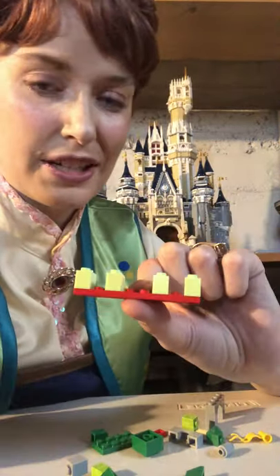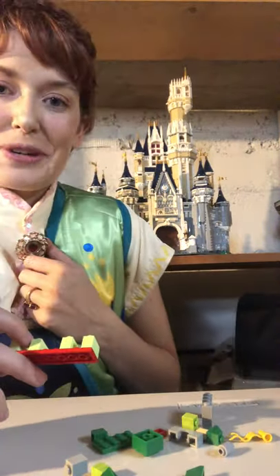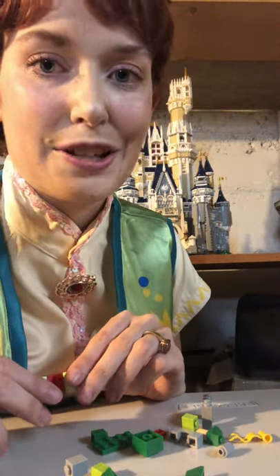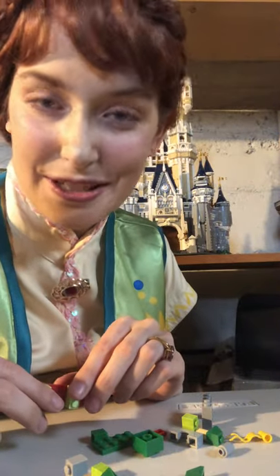Now I picked green today to build a castle, because I thought it was so springy outside, so I wore my spring outfit. But you can build your castle in whatever color you like — you can build a blue castle, or a pink castle, in whatever pieces you have.